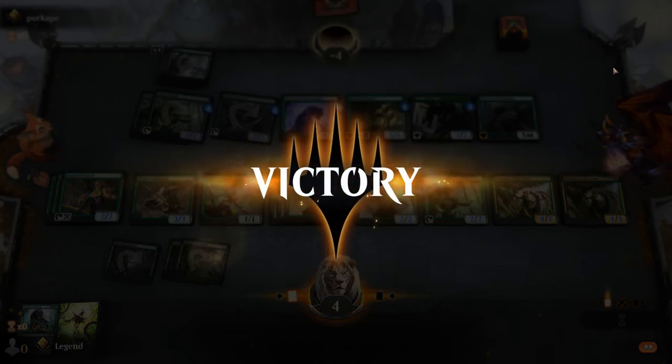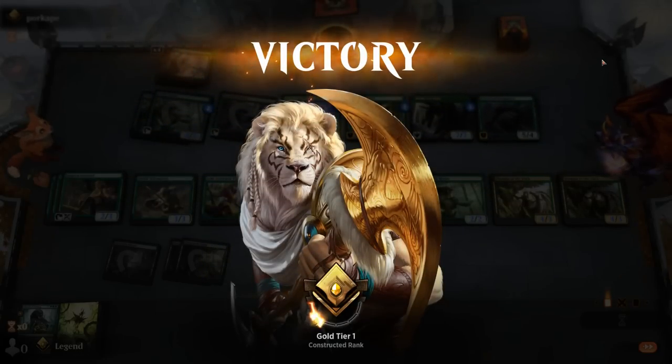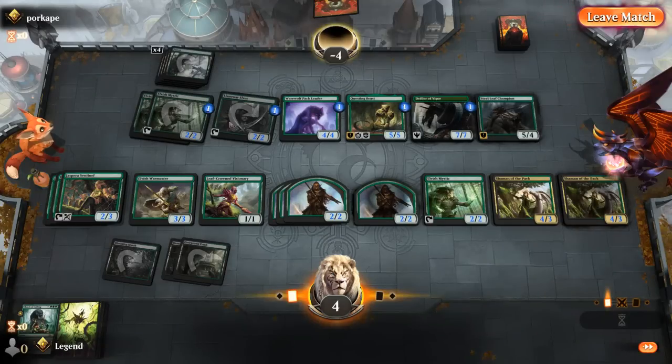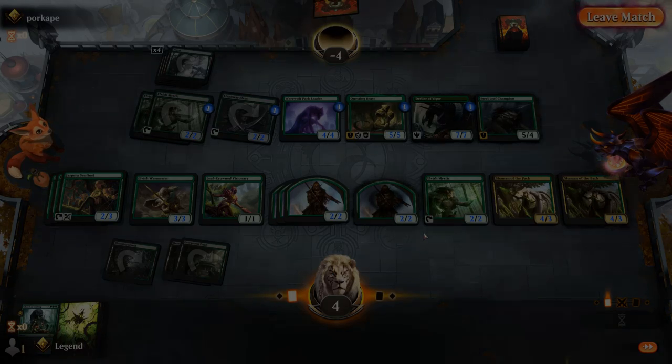We can do the math to see if we had lethal without another Shaman topdeck — just turning the team sideways. Opponent at eight with four blockers: they block our four largest attackers — Shaman, Warmaster, and two Sentinels — and we still have Sentinel, Visionary, that's three, four, five, six, seven, eight, nine. So yes, we would still have lethal even without another Shaman topdeck.